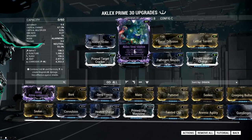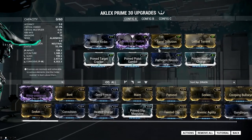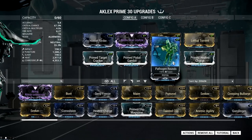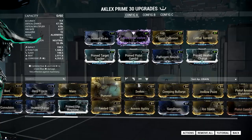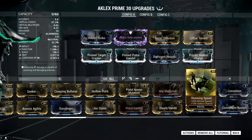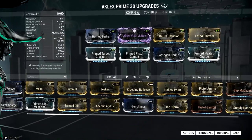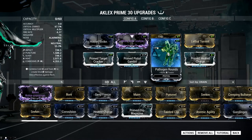This one's corrosive in damage — pretty neat. It lets you build an Aklex Prime with a shit ton of damage, and it gives you a little bit of space for maybe a no-recoil mod, a reload speed mod, or a magazine capacity mod. It basically leaves you with the space to do anything, which is great.